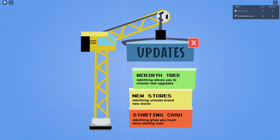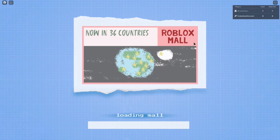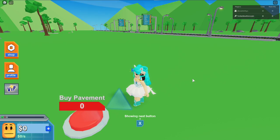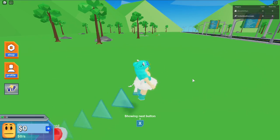On the screen it says: updates - rebirth tree. Rebirthing allows you to choose new upgrades, unlocks brand new stores, and gives you much more starting cash. We can't do that yet because we're just starting off.